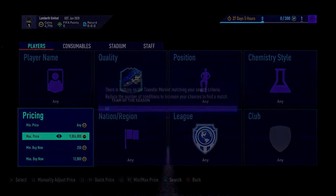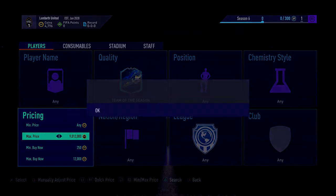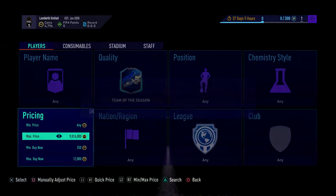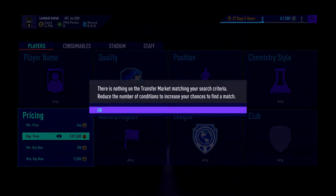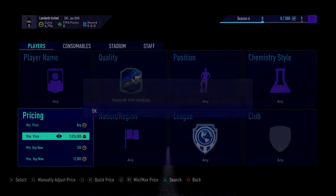The first method is any Team of the Season card filtered down to 12k. You're going to sit, refresh, and buy anything that comes up. This one gets more common during lightning round events. Right now it's 1pm so it's not the ideal time to do this, but I'm just doing it for the sake of the video.